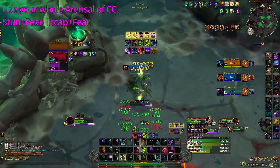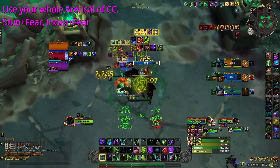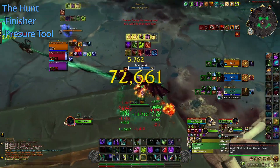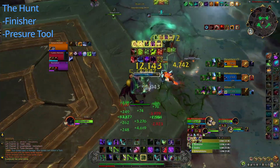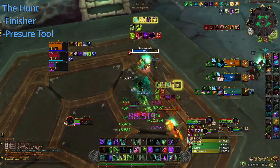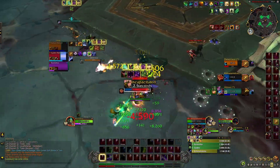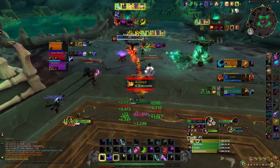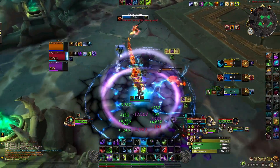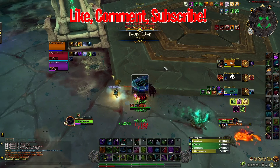Make sure you're using your full CC arsenal: incap into fear, stun into fear on the healer, AoE stunning multiple targets, re-stunning a target with no defensive while CC'd, and chaining CC with burst windows for maximum pressure. Regarding the Hunt, I personally use it as a finisher or when I can hit multiple targets. You can use it in the opener with a Demon Soul for additional pressure, but I prefer it as more of a precision strike. Bring all those things together and that's how I look at the current DH class and how I think you should play it. I have quite a few full solo shuffle games already uploaded and more coming soon. If you have specific questions about countering classes or scenarios, feel free to comment below, like and subscribe, and have a nice day!